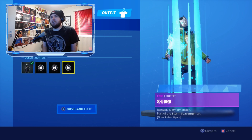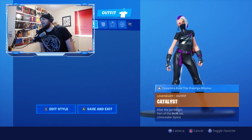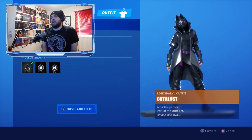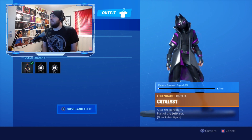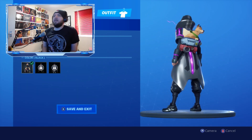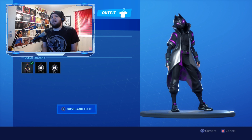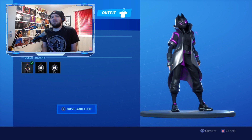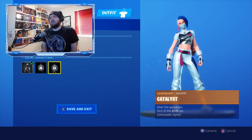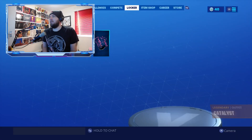X-Lord has a Scavenger style — shirtless — plus different color variations. You need to reach Season Level 35 to unlock the Scavenger style and complete the Rumble challenges for the different colors. For the Catalyst skin, you need to reach Season Level 10. The final dark Drift-style variant unlocks at level 55 and looks super cool — Drift was one of my favorite skins.